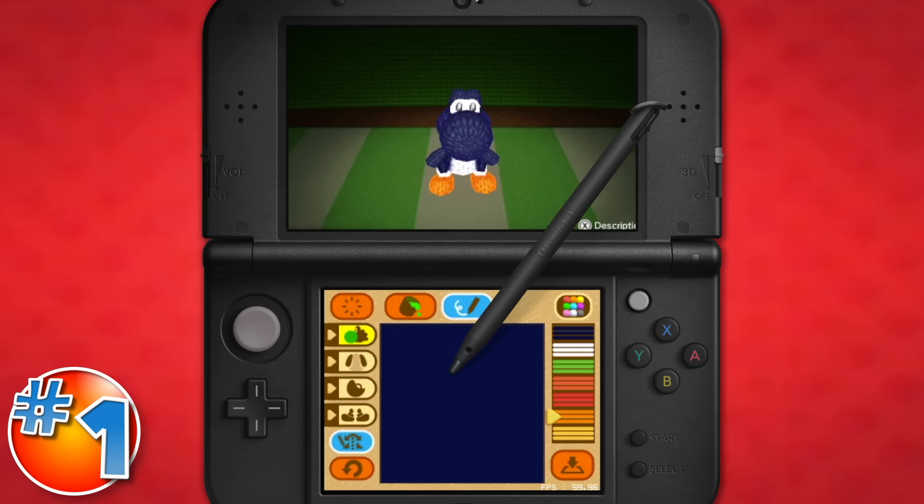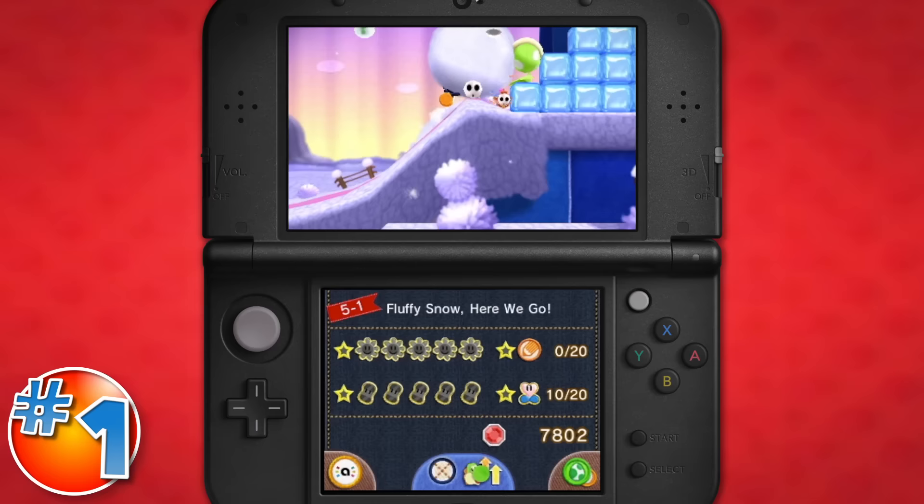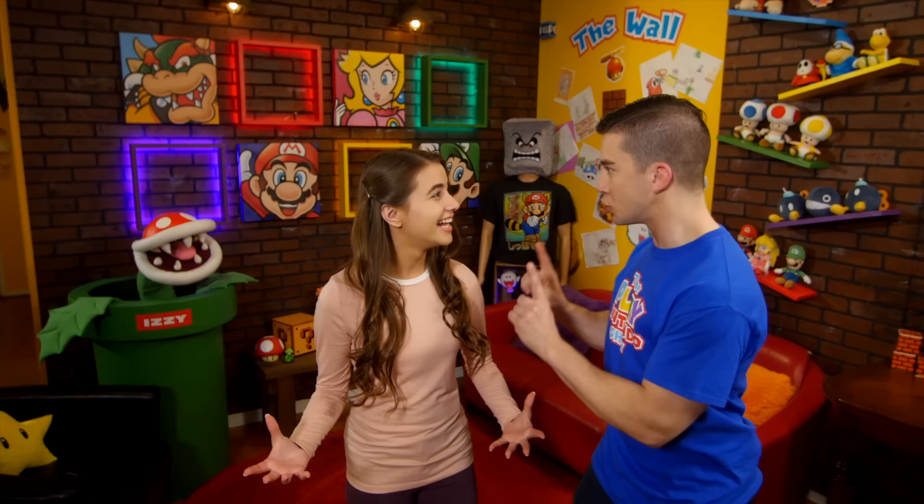And our number one this week is the new Craft Yoshi Editor. Now you can use your Nintendo 3DS touchscreen to design your very own Craft Yoshi. Play as that same Yoshi and share a pattern through StreetPass. How cool is that? It will be cool. You stay right here.